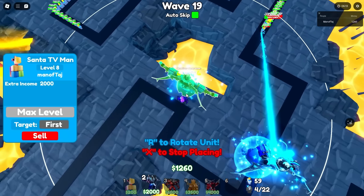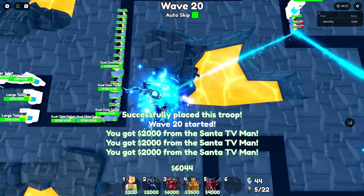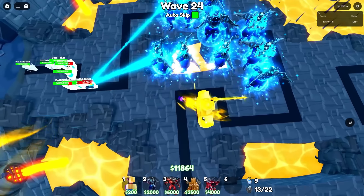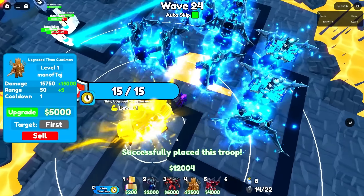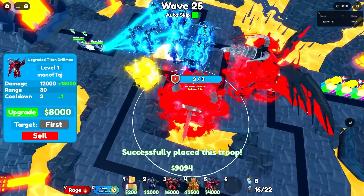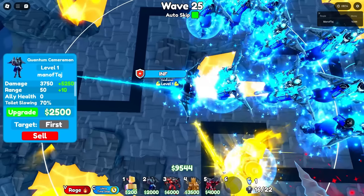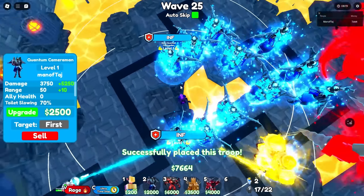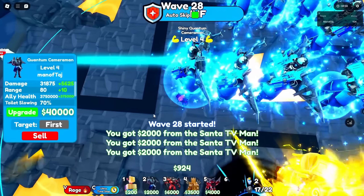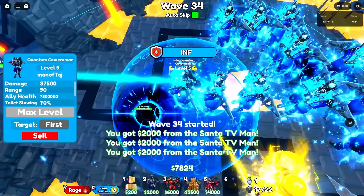Now it's time to max out our shiny Quantums. I want to place a bunch of them down first — 1, 2, 3, 5, 10 placed. We also place an upgraded Time Clock Man, an upgraded Time Drill Dragon, and an upgraded Time Drill Man. Everything is placed, so now it's time to max them out, starting with a Quantum. By wave 33 we fully max it out at last.